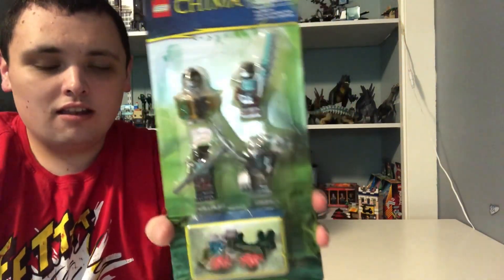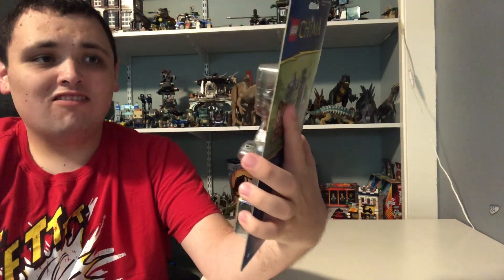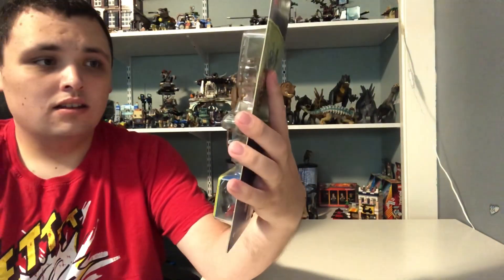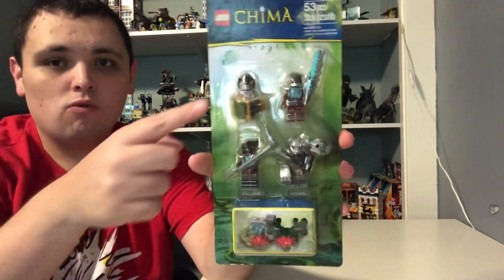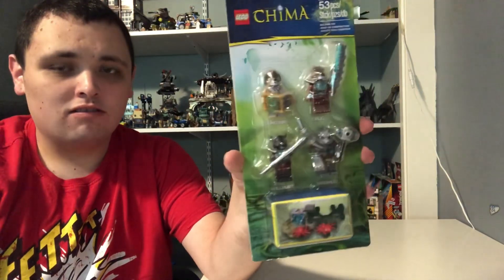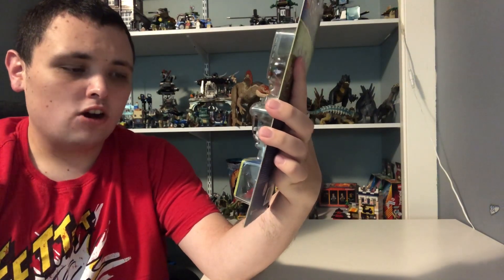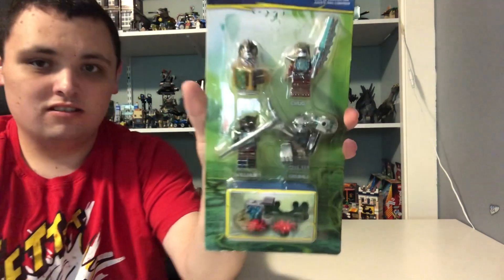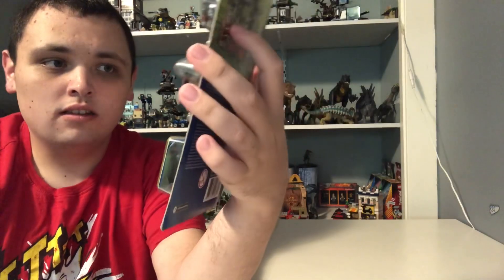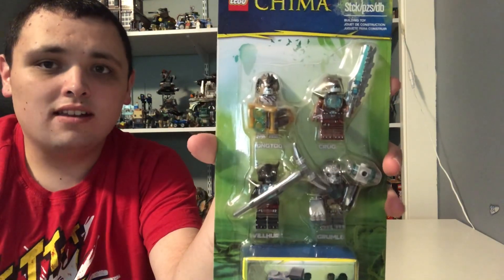This one is the main figure accessory pack. It has 53 pieces and comes in a set. It comes with 4 main figures, one from each of the tribes of Chima. We got Longtooth, Cragger, and Gorilla. These guys' names are based on what tribe they're from, which is Lion, Crocodile, Gorilla, and Wolf.